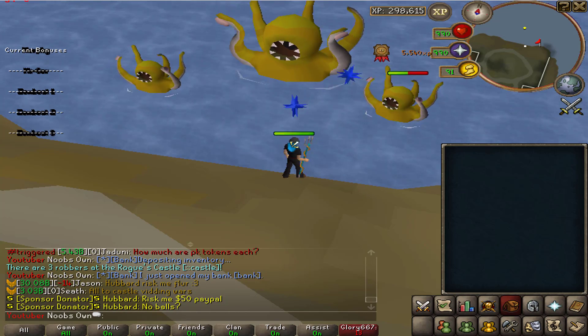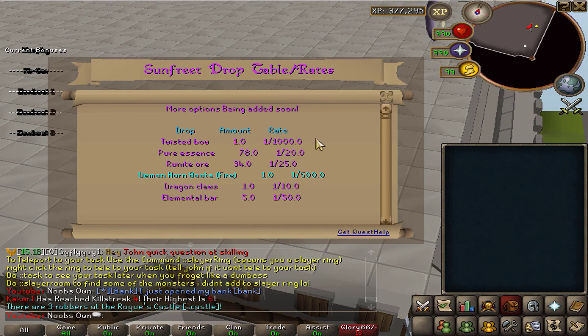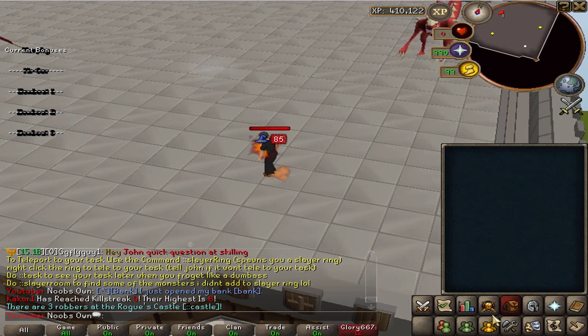Then we have Sunfleet. This drops the twisted bow at a 1-in-1000 drop rate, so it's very rare. It also drops the demon horn boots fire, which are really good. The twisted bow is one of the best range weapons in game, so it's definitely worth grinding out.